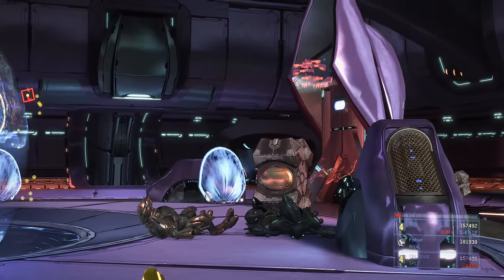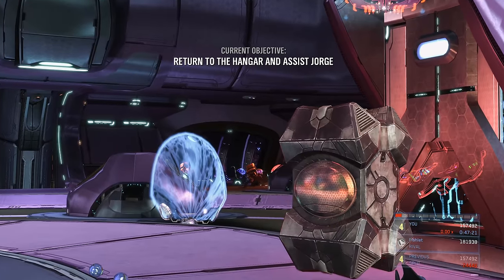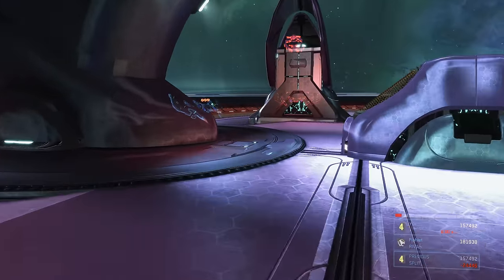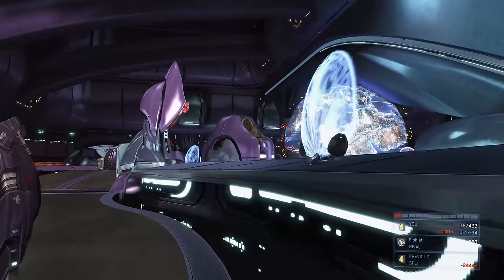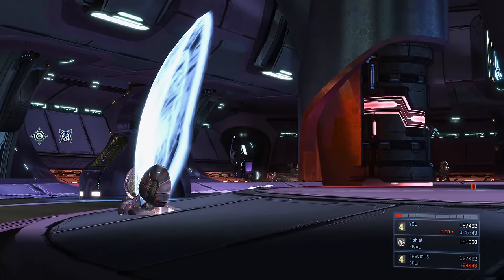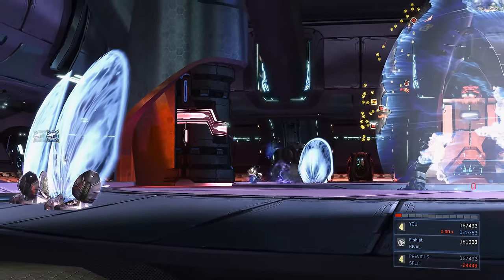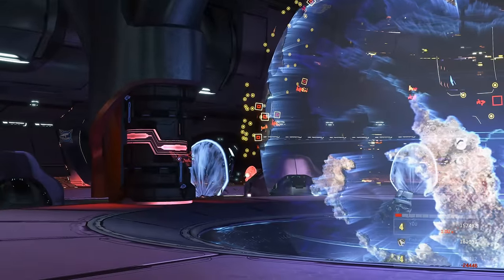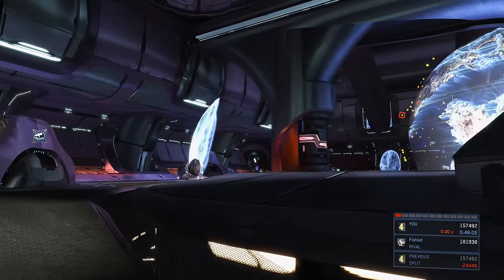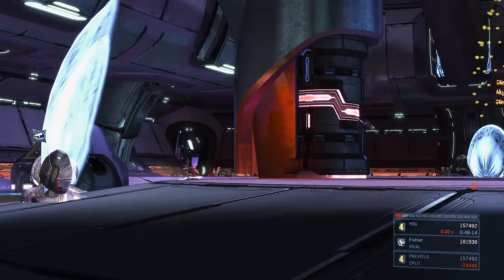Hit the action button to activate the switch, then turn around — grunts, jackals, and one elite spawn in that hallway. Tear into the grunts with needler rifle for the super combine, same for jackals — shoot their feet or through the notch in their shield; they'll dodge and expose themselves for more shots. For the elite, pepper from afar with the plasma pistol — he's not that bad, no devastating weapons, and there's plenty of cover. You're on the bridge with enemies coming from one hallway, so it's pretty manageable if you use cover patiently.